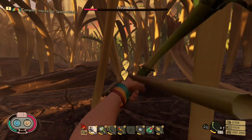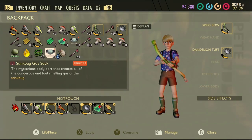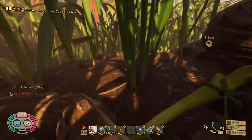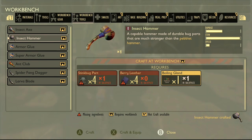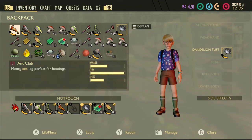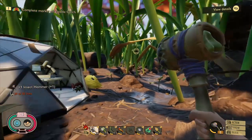That'll help you craft the hammer. Head back home and you should be able to make the berries into berry leather. And with the four stink bug parts and the boiling gland from the bombardier beetle, that's how you make the insect hammer and the insect axe — the tier 2 versions of the hammer and axe, whatever you want to call them.